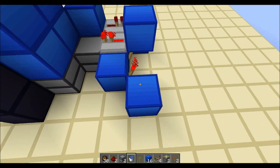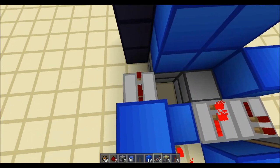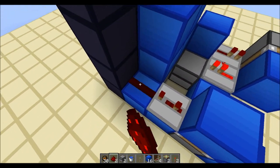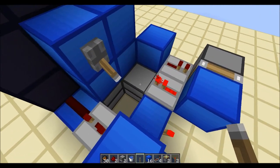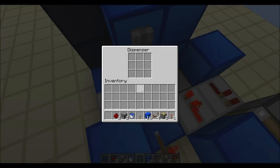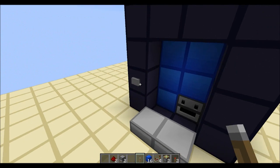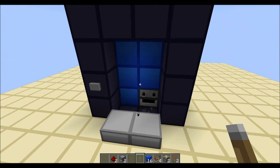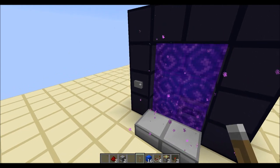Then what we get is a block here, redstone dust, a sticky piston facing up with a block, then a three-tick delay repeater, a block, redstone dust — don't forget a lever here, if you forget that it's not going to work. Then we place our fire charges in this dispenser and our water bucket in this dispenser. One click should now make water appear and disappear, and the second click is going to activate the portal. And there you go — there is your toggleable portal.